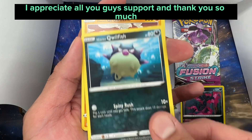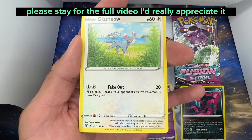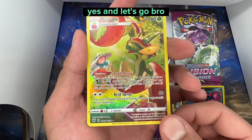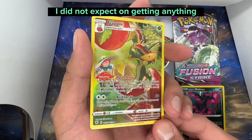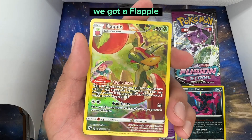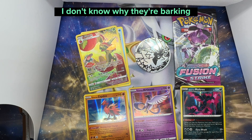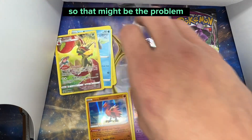I appreciate all you guys' support and thank you so much. Please stay for the full video, I'd really appreciate it. Please subscribe — and let's go! I did not expect to get anything, but that's what you get with Astral Radiance — we got a Flapple! I really like this Pokémon, it just reminds me of an apple pie. I apologize for the dogs in the background, they might be excited because I yelled.